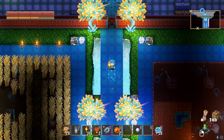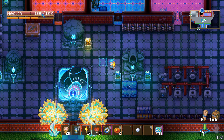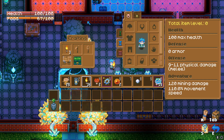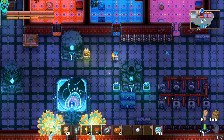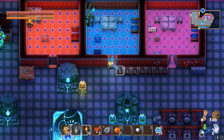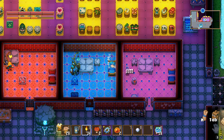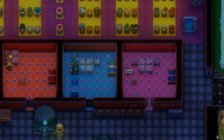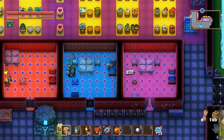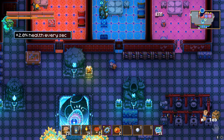Let's jump into it. I have full health here — 100 health, max. I don't have any health regen at all. To do this exploit, all you have to do is sleep in a bed. When your character looks like it's sleeping, just save and exit the game. Now that we're loaded back in, up here we actually have a plus two percent health every second buff.